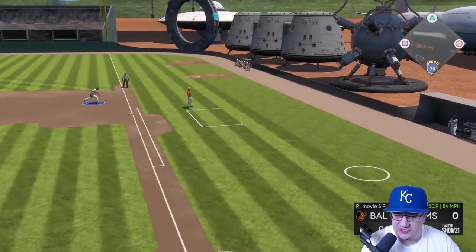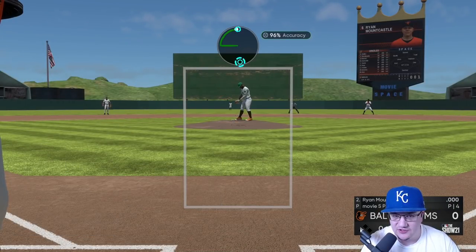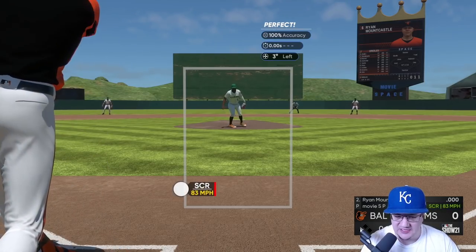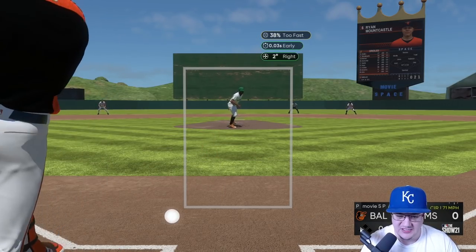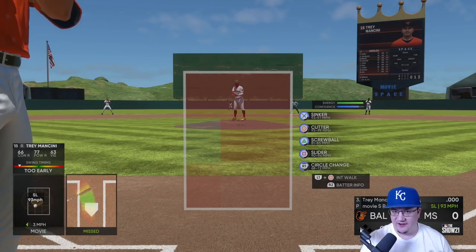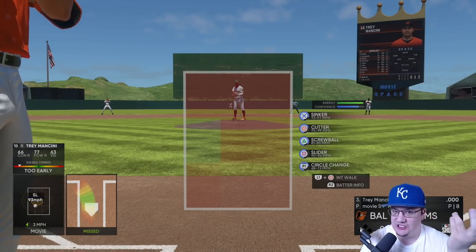With the pitch arsenal we have a maxed-out sinker that goes extremely fast - 95, 96, even 98 mph. Then we have a cutter that usually goes 98 to 100 mph. We also have a screwball we can throw, kind of like Fernando Valenzuela, and a circle change that goes about 68 to 71 miles per hour. We also have the slider to put batters away - check out my pitch combos video for more on that.